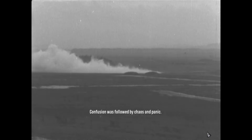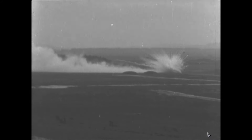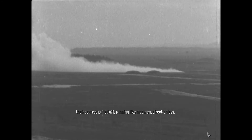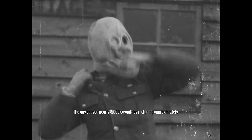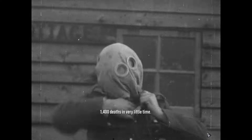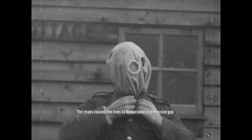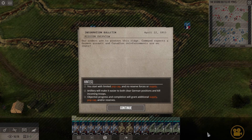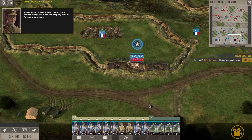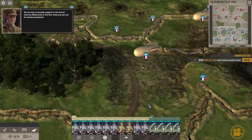Confusion was followed by chaos and panic. The gas caused nearly 3,000 casualties, including approximately 1,400 deaths, in very little time. The chaos caused the lines to buckle, leaving a massive gap. It was up to the newly arrived Canadian forces to try and fill the hole and push the Germans back. April 22, 1915 — our soldiers are to protect this ridge. Command expects a German assault and Canadian reinforcements are en route.